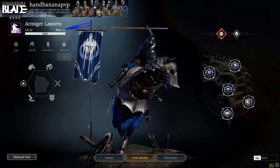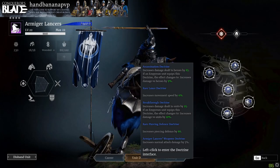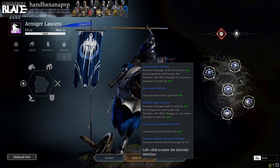All right, so this is the doctrine setup we're using for these guys. For the Armaged Lancers, we got an assassination, a breakthrough, movement speed increased by 6%, an 80 piercing defense doctrine, and their unit doctrine increases normal attack damage by 5%. If you don't have an assassination and breakthrough doctrine, you can put piercing armor penetration and piercing damage because that's the main damage type that they do. But that's pretty much it for doctrines — let's get on to the veterancy.